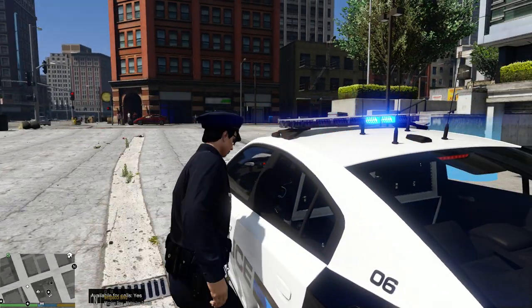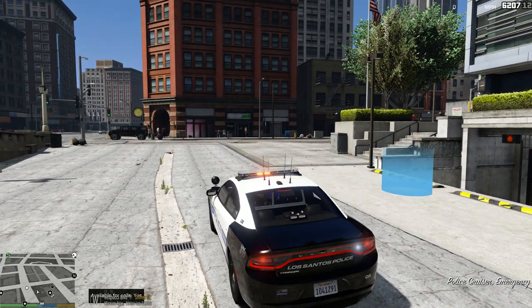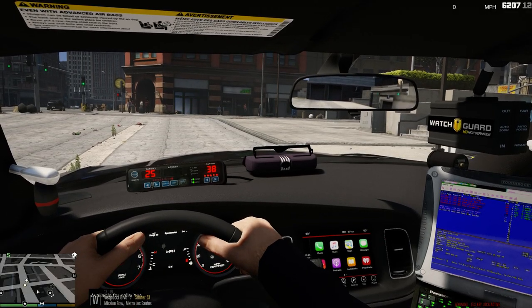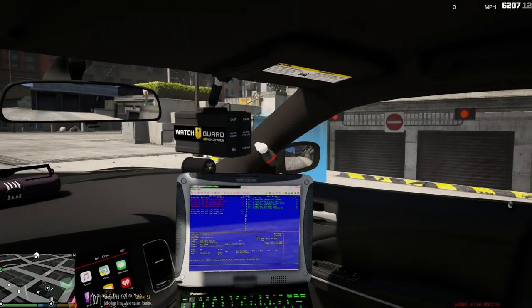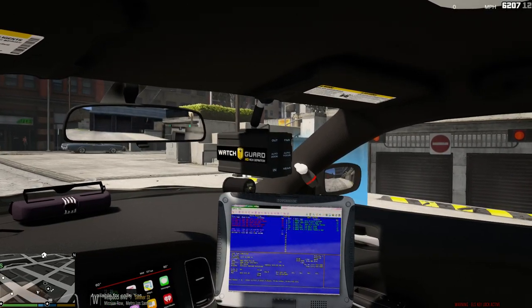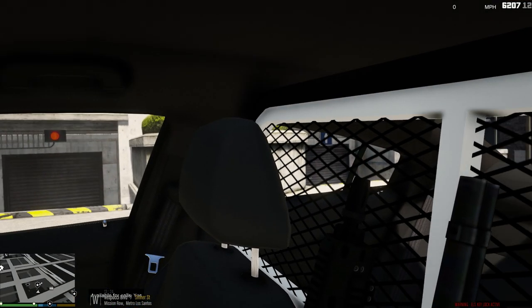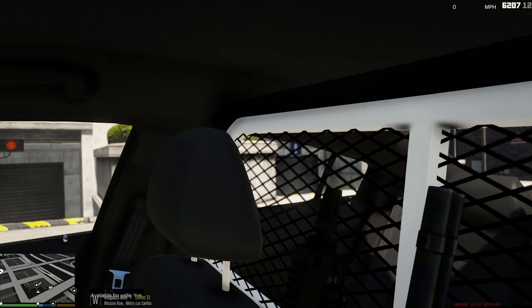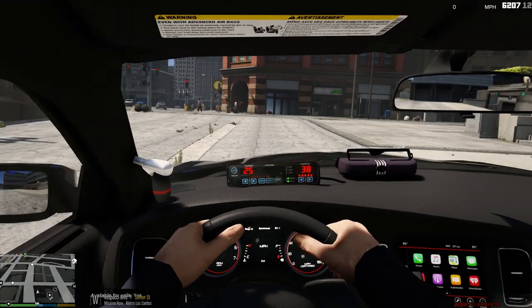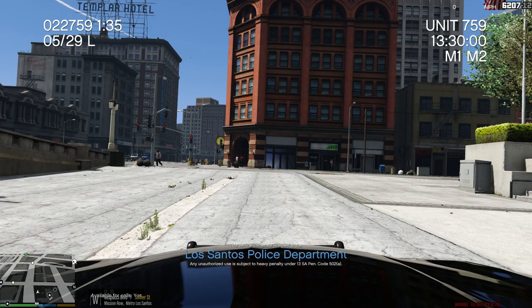So we'll get in and see the inside. There's the inside. Yeah, there's your radar unit, computer. I think that right there is like the book-down for stolen cars. There's your light, your rifle rack, shotgun, your partition. Good looking car. Camera.